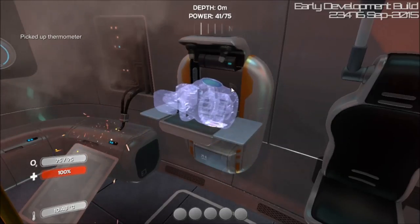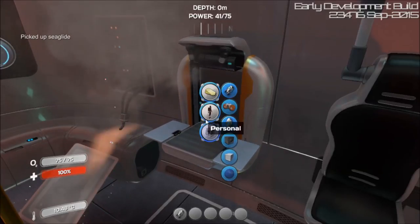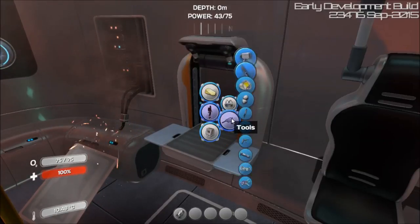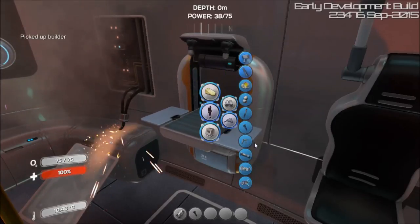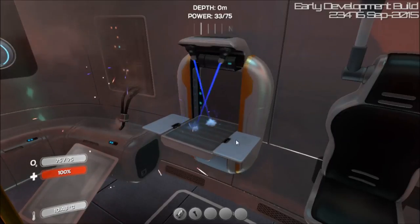Actually, I want my sea glide first. I'll get that mobile vehicle bay when I get over there — I don't need it at the moment. Put my builder second, still got it forming in the table. I wish it was fixed. Welder — need that.